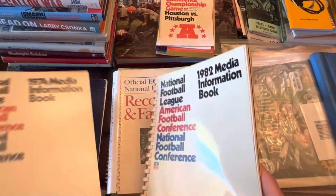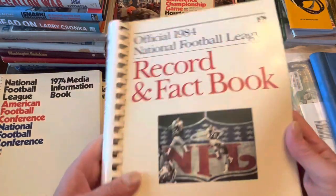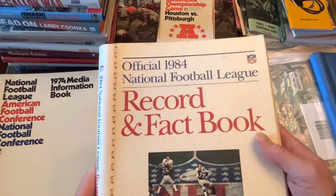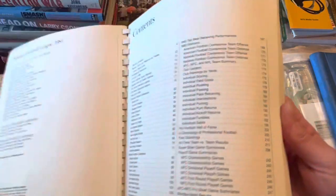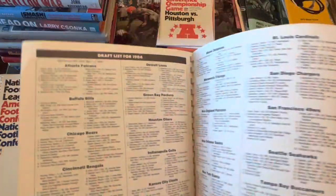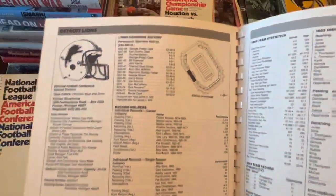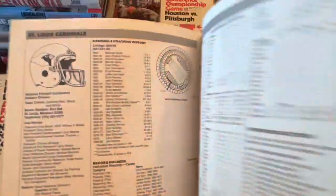They maintained that format, and then in '83 and '84 they changed it a little. I think '84 is the last one before they started changing formats. You can see the typography is the same as a draft list, which could be useful. The stadiums by '84 are all in there, and the game recaps are cool too.